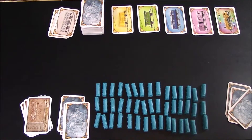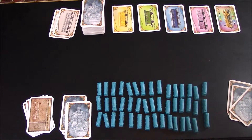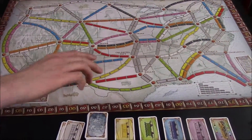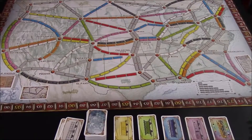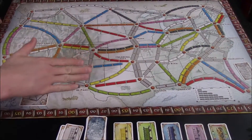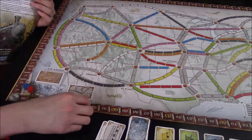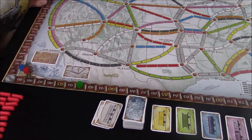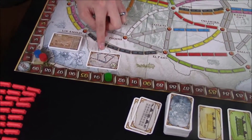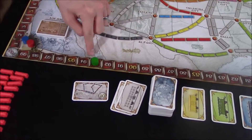At the end of the game, I highly recommend you recount the scoring from when players claimed routes — make sure all the math was done correctly and no one forgot to score a route. Recount everybody's routes and make sure each score marker is on the correct spot on the score track. Then determine who has the longest continuous path; whoever has it claims that card and moves their marker up 10 points.